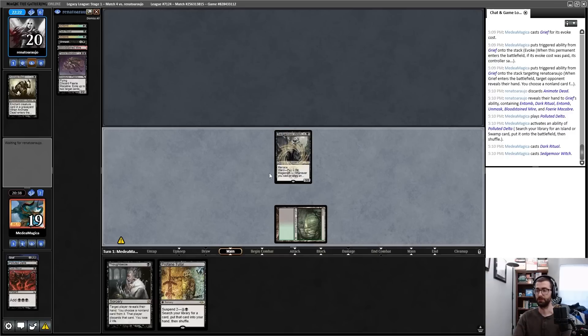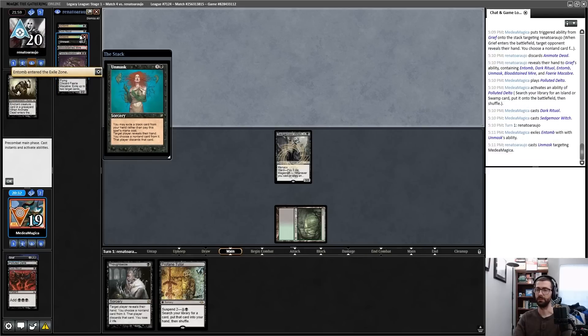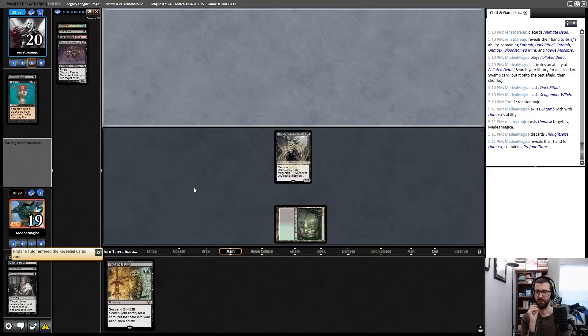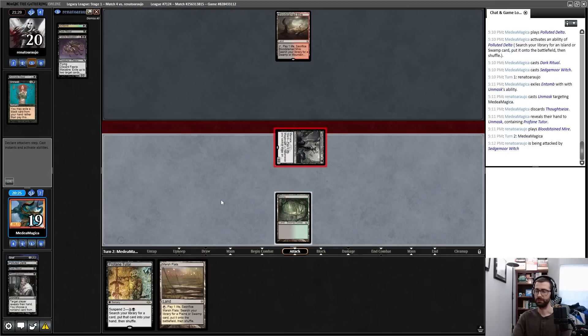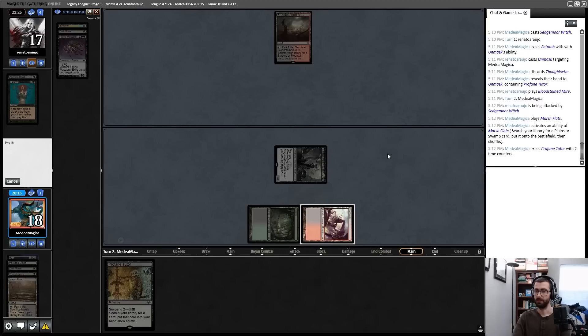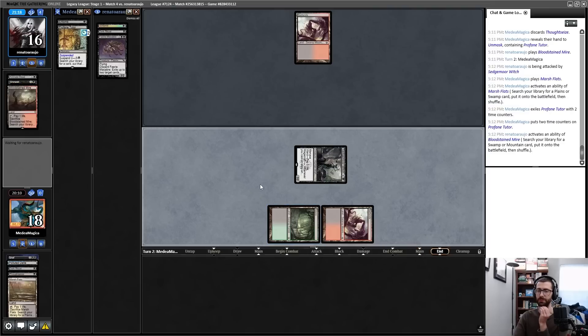I wish if I was going for a fair plan this was something like Dauthi Voidwalker — I could have put it into play and Thoughtseized my opponent as well. I don't know, maybe this isn't unfair enough for the mirror. Without my own graveyard hate card it's certainly awkward — my opponent will have a leg up in the mirror in that capacity. I lost the Thoughtseize rather than the Profane Tutor. My opponent will end-of-turn Entomb. I'll crash in for what damage I can, go to 17, and suspend the Profane Tutor.